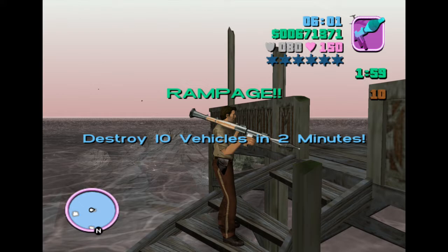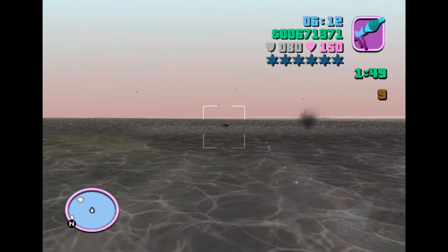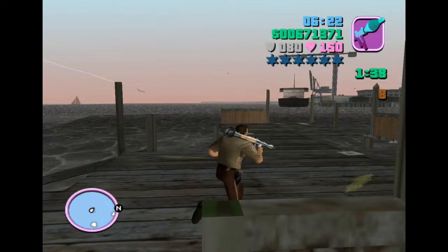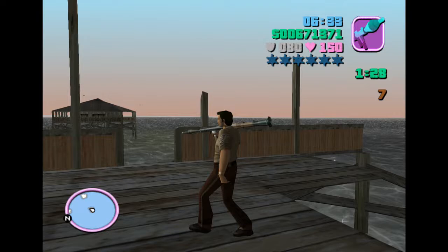We begin with rampage 17, which tasks us to destroy 10 boats with the RPG. This one is bad. It relies a lot on how lucky you get with the way the game spawns boats, and also how good you are with tracking targets. The RPG in this game has no lock-on, unlike in San Andreas where a lock-on RPG is available, so you have to track your targets and learn the RPG's trajectory.